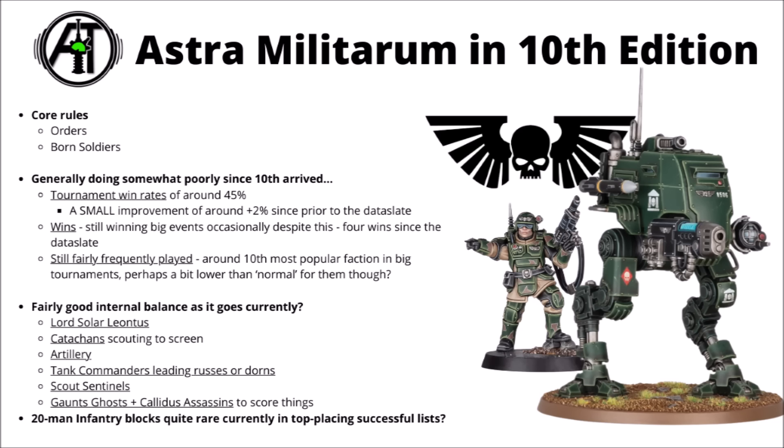Catachan Jungle Fighters have really come through as now an actually credible competitive infantry unit — it seems that all you need to be is super cheap and have the scout keyword to be well worth including over the fancier infantry types. Artillery remains good with Basilisks, Manticores, and a few others shining through. Tank Commanders leading Russes or Dawns into battle generally do some good work for direct damage. Scout Sentinels are still great even up at 60 points, and Gaunt's Ghosts and Callidus Assassins are often employed jumping around the table doing secondary objectives.